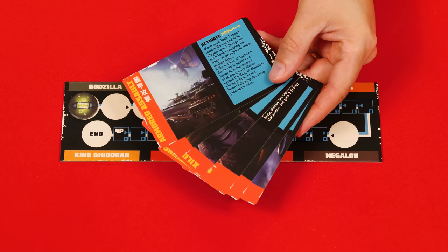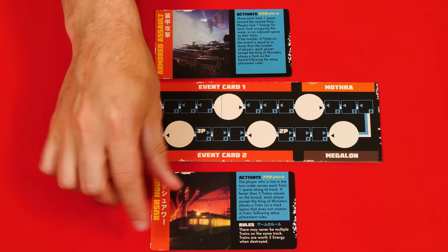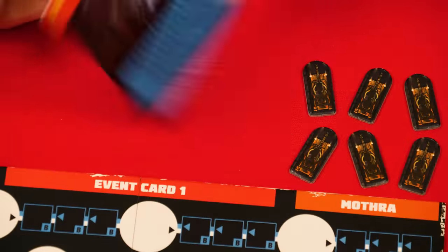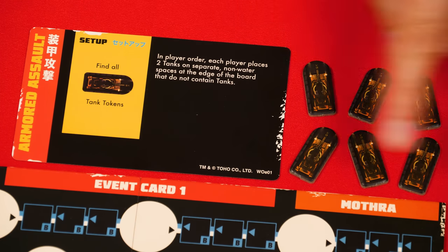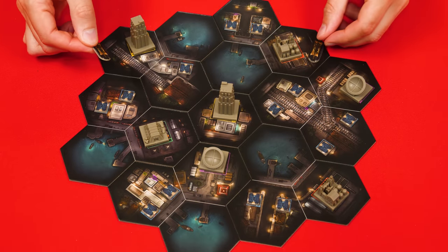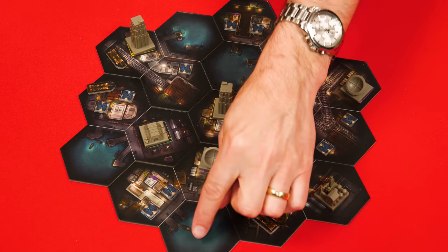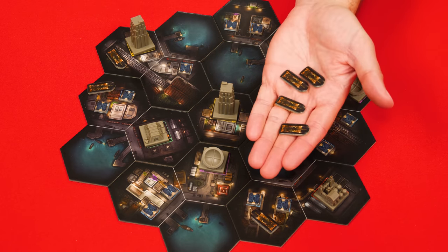Here we have the deck of event cards and you'll now put two of them by the track — one above and one below. For your first game they recommend Armored Assault and Rush Hour. Each event has setup instructions on their back. For Armored Assault, find the tank tokens and then in player order each person puts two tanks on separate non-water spaces at the edge of the board that don't already contain tanks. Once every player has added their tanks, any extras go back to the box.